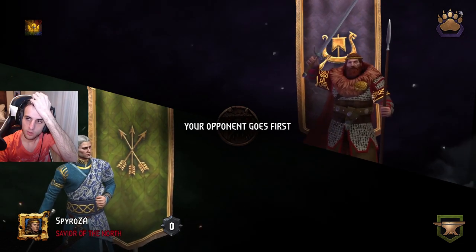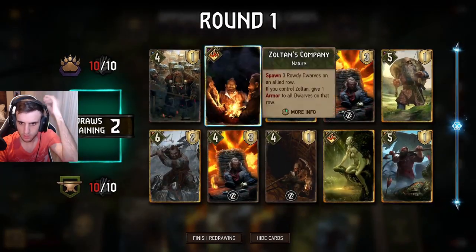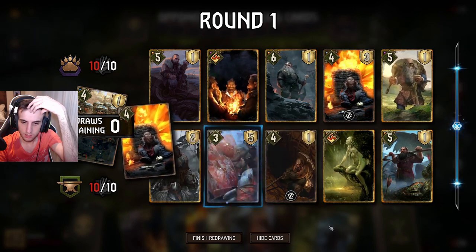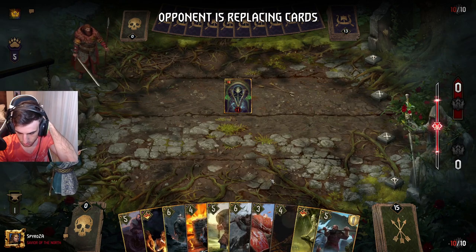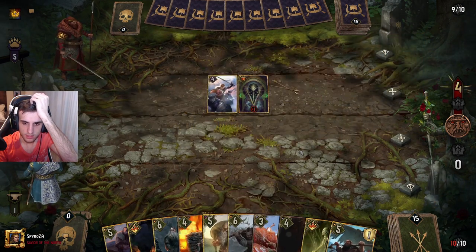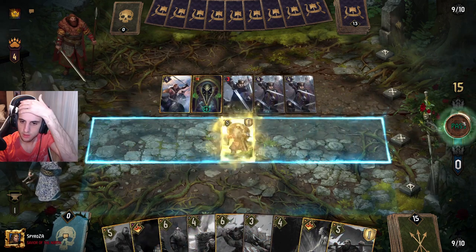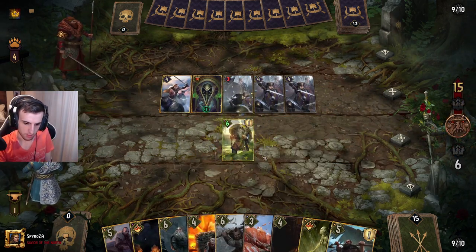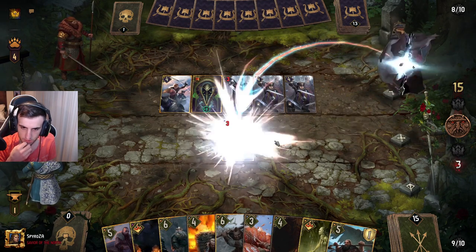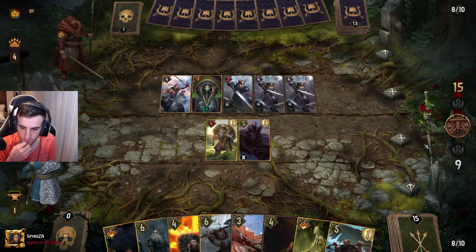Game three: we're back up against Skellige, playing Ursine Ritual. This is going to involve a lot of damage and removal, which is quite annoying because armor being lost makes Bruva a lot worse. We mulligan and our opponent starts with Saress — this looks like Lippy. Starting with Saress is a bit odd unless you're playing Lippy. We start with Xavier Moran and they can't really remove his armor because it just keeps coming back.